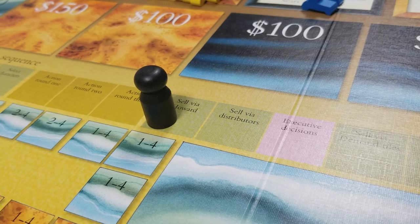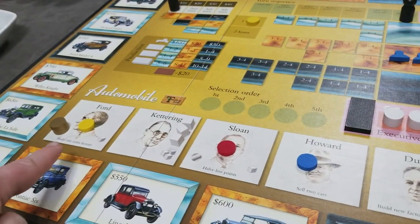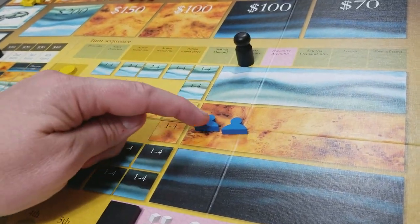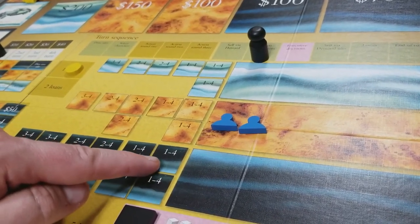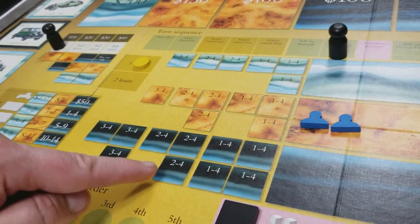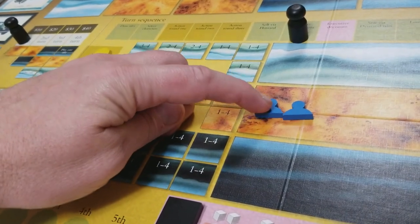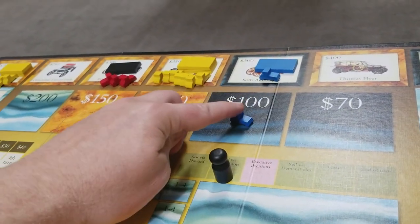Once the Howard player has sold any two cars, we now sell via the distributors. We go back to the showroom in character order. Yellow doesn't have any salespeople there, neither does red, but blue has a salesperson. Blue can decide to move their salesperson to one of the eligible boxes — the number indicates which round each box is eligible for. Boxes here are eligible in rounds one through four; some boxes are not eligible until round two through four; and some are only eligible in rounds three and four. The blue player decides to slide their salesman to an eligible mass market box and moves a car there.